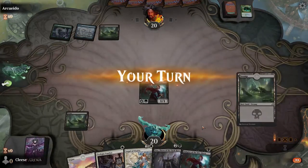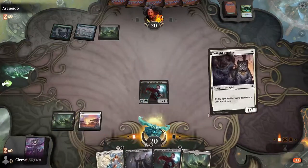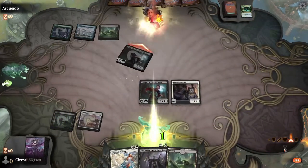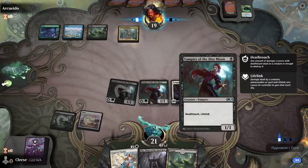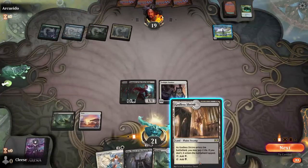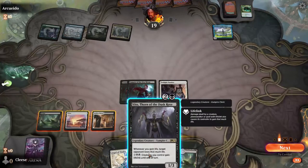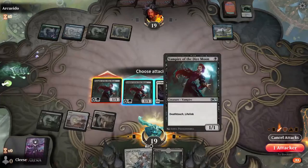Interesting — a swamp this time. He has no answer for that so we'll put down another one and get to pinging him. I already have deathtouch — no matter what damage you do it'll instantly kill things. He's gonna start doing a bunch of card draw. We'll pay two life to get this one in. We're gonna play this guy first — everybody attack!